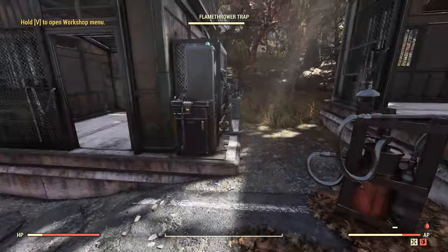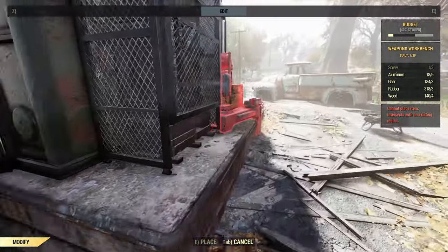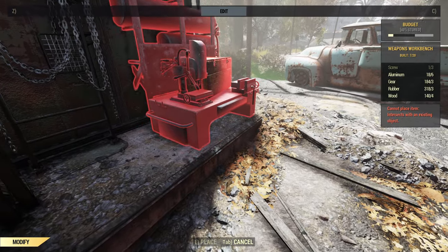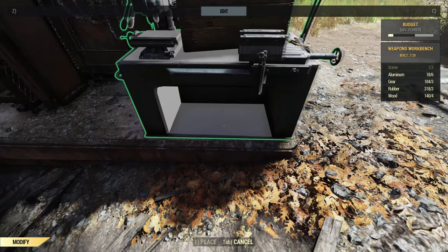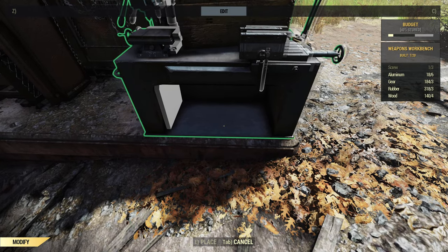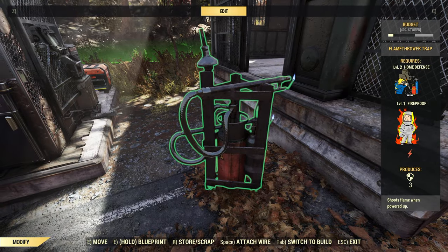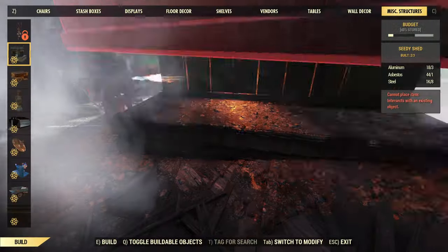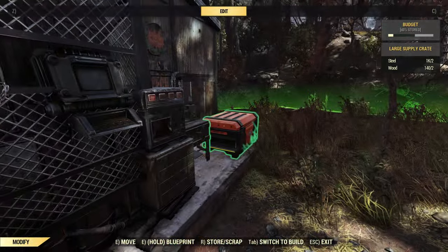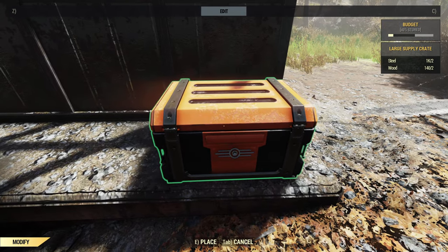The first thing you'd probably want to do is put your workbench here if you want to do this exactly how I have it. This is the process: set your bench there, hit it with the flamethrower, and then you take your next item and replace it.